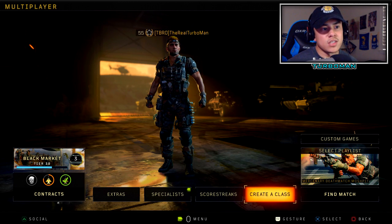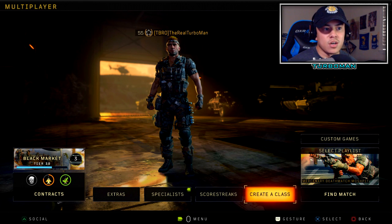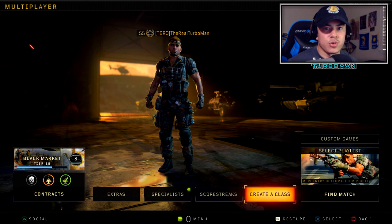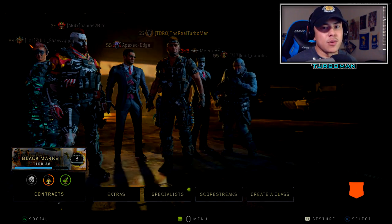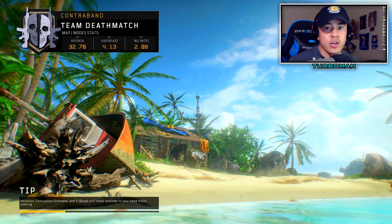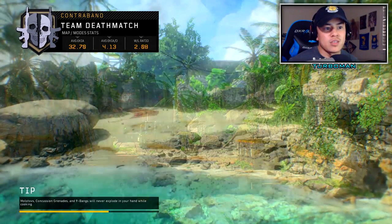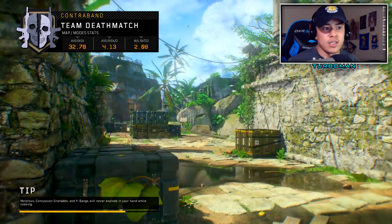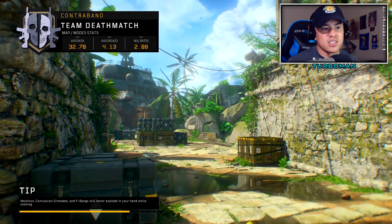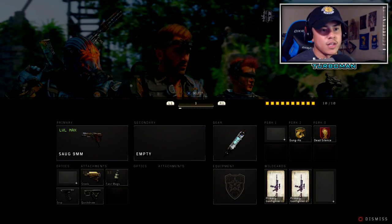We're going to get into a couple matches because I just want to show you guys an example of how I personally use the SOG and the Maddox when I'm strafing and using that to my advantage in those gunfights. It looks like we're going to be on Contraband. Since it's a bit of a bigger map for an SMG, you want to play to the SMG's strengths — always bring the gunfights closer to your enemies instead of trying to engage in long-range gunfights, because you're definitely not going to win those against ARs.